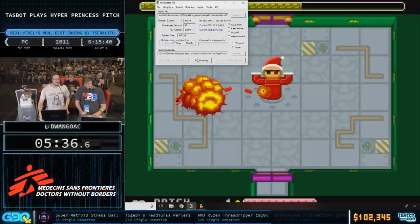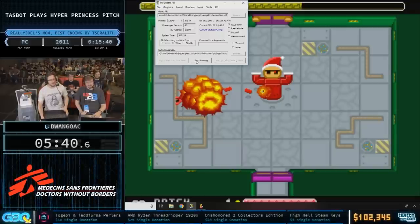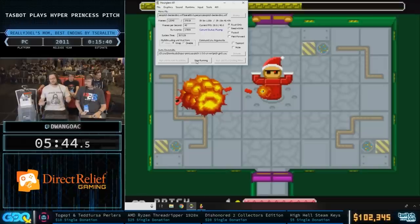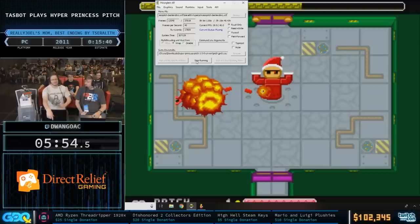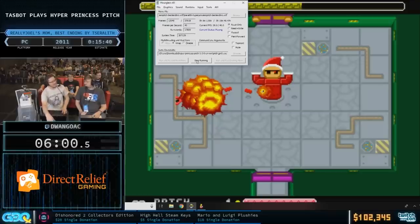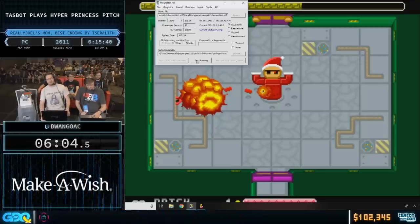If you'd like to see the rest of this run, head over to tasvideos.org and find it in the Windows section of the Movies tab — you'll see all the consoles we have tool-assisted speedruns for. It is one of the most insane conclusions. We're going to take a pause and be right back with some Pokémon Yellow.